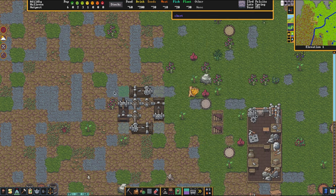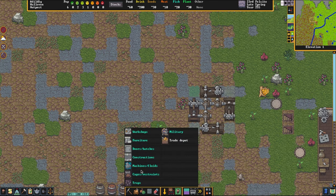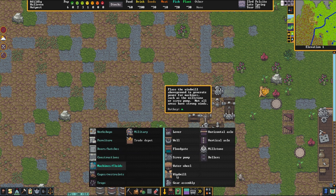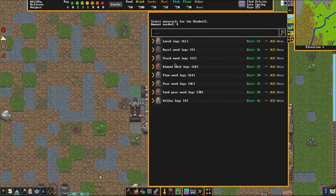As you can see we need 55 power. And I could also just click this and tell them to pump it manually, and we could pump all four manually and use this as some sort of weird dwarven training gym. But we are going to use a windmill.